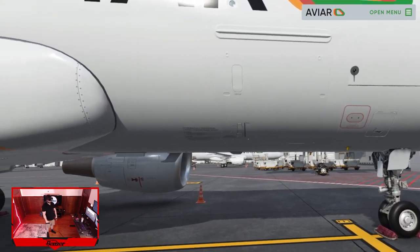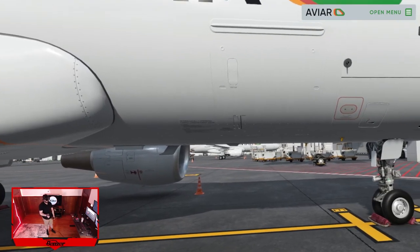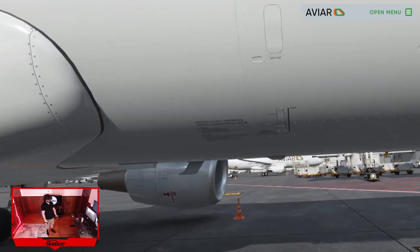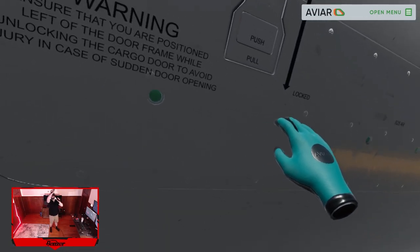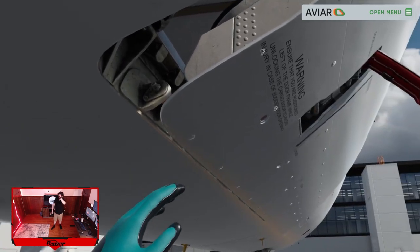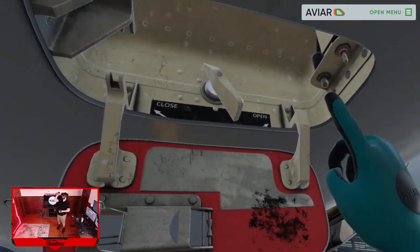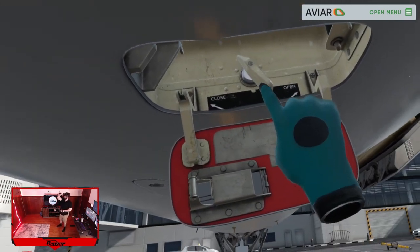Let's start with the opening — cargo compartment door exam. First things first, we're gonna open the door. We want to stand to the left so we don't get hit in the head with this. Make sure these are all green — that's currently locked. We're gonna push that and pull. Now we're gonna come over here to our cargo door selector, open this up, test the button, make sure it's green, make sure the button works, and we're gonna open it with hydraulics.